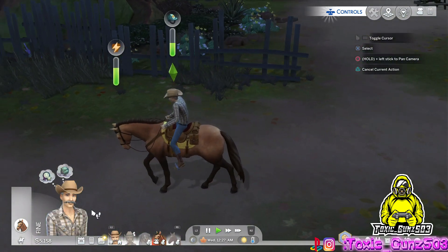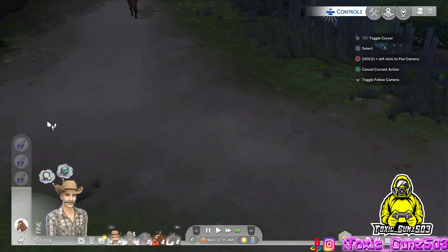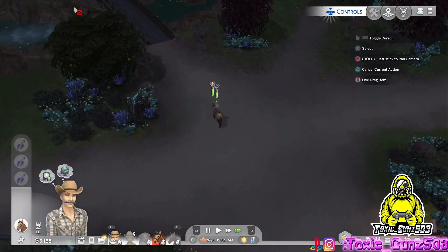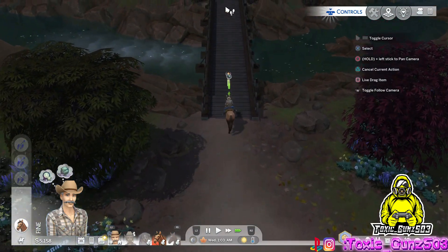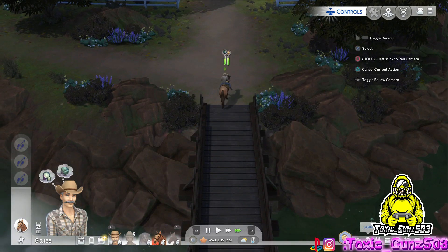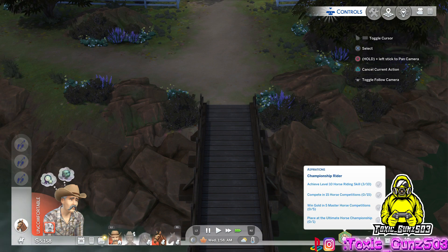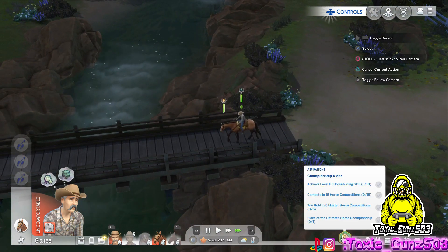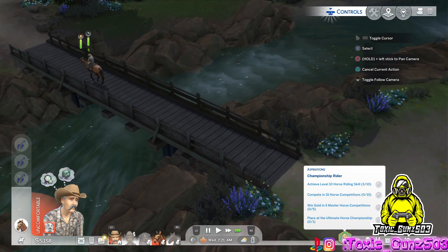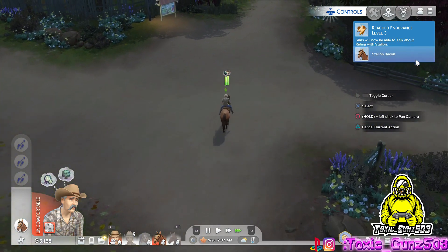He's very uncomfortable — let's go home. It's gonna take me quite a while to get all of this done. With the horse riding skill, we can probably finish that today. We have to do that one first in order to join the competitions. Reach endurance — Sims will now be able to talk about riding with Stallion.